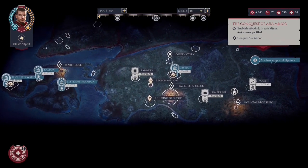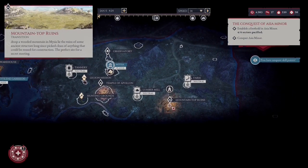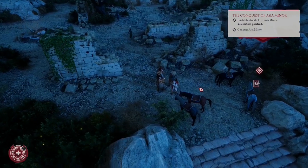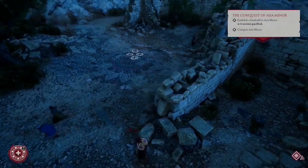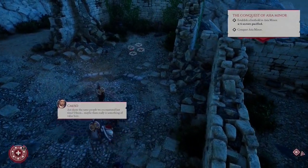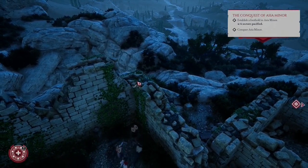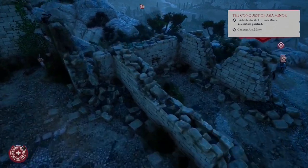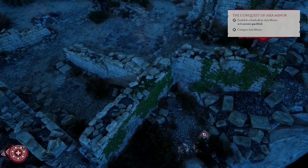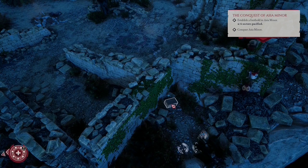We conquer Lesbos and move to Asia Minor. Here we have a very interesting location called Mountaintop Ruins. We arrive at the location and it's time to smell out the treasures. To get them we need to climb these vines — this is the entrance, you go here. It's pretty easy to find, and here is the chest.